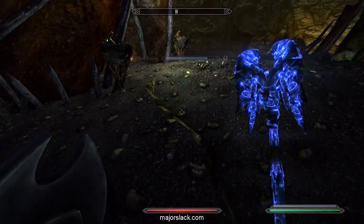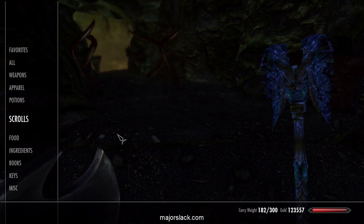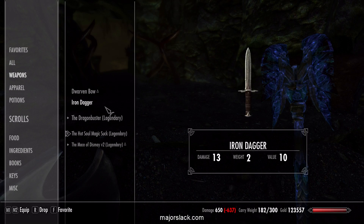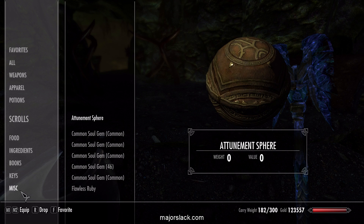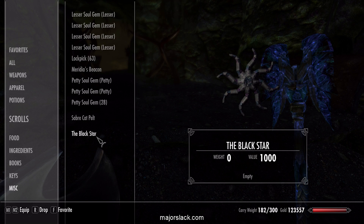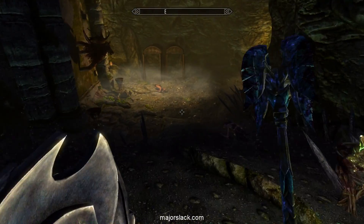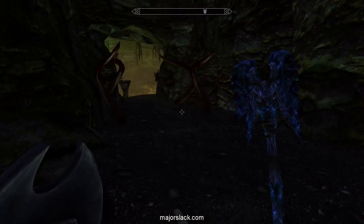Leveled up enchanting. Somebody asked why I keep recharging my weapon after every kill. It's because the Black Star is filling up every time you kill a human enemy. When you kill another human enemy, the Black Star is full. So you want to empty it out repeatedly, because recharging your weapon — as you just saw — levels up your enchanting. That's why I'm doing that.